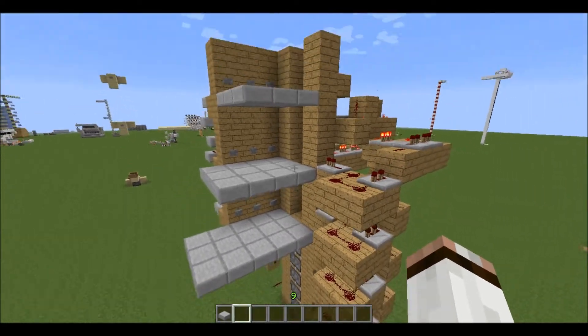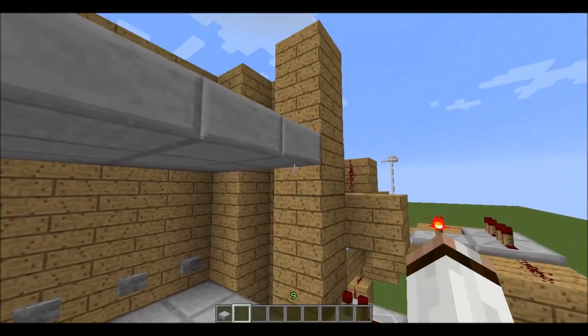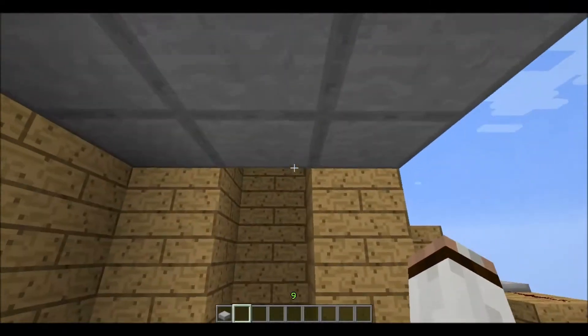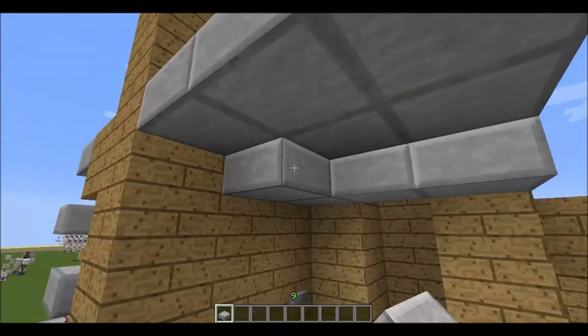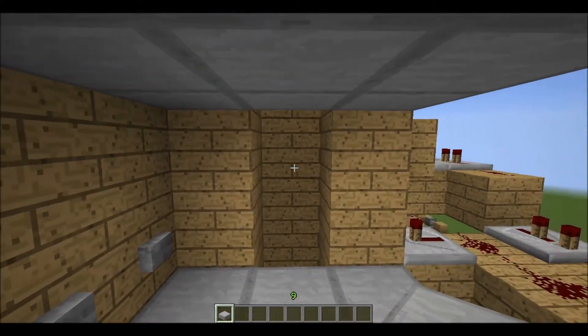It has three floors just like this, which are two blocks apart. I use half slabs to make it feel like you have more room — it doesn't get quite as claustrophobic as with full blocks. Makes quite the difference.